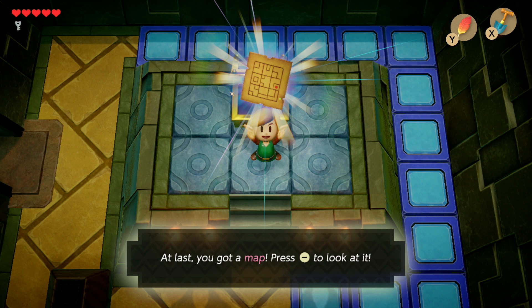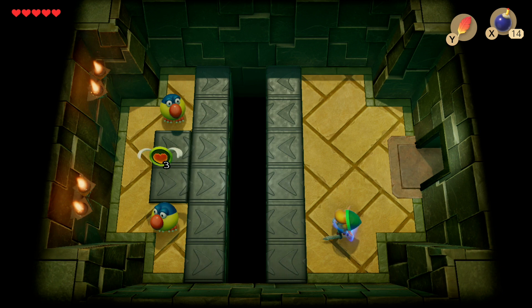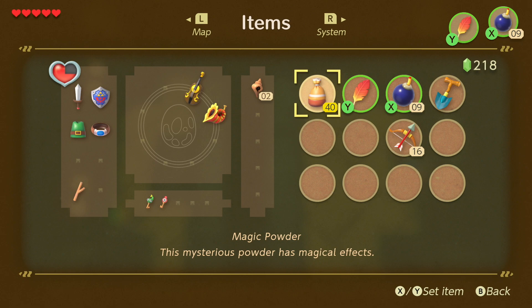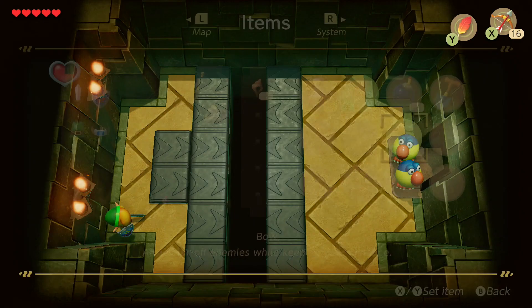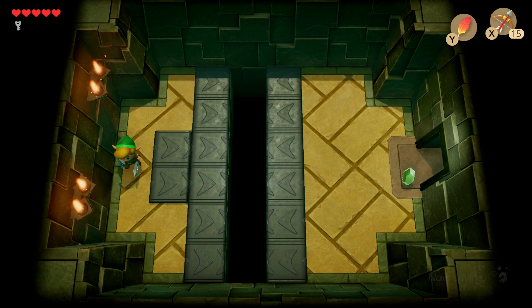Head back to the stairs that took you down to the room with the four locked doors, and enter the left-hand door. You'll be met with some Parrots. To defeat them, drop a bomb diagonally to where you want it to explode, then jump over to make the Parrot teleport. You need to do this about three hits each. If you have the bow and arrow, you can shoot them instead, which is much easier. Once defeated, collect the key.